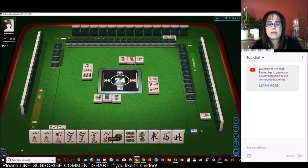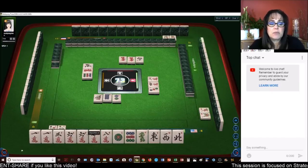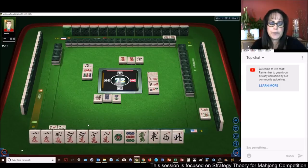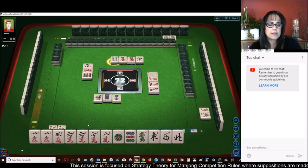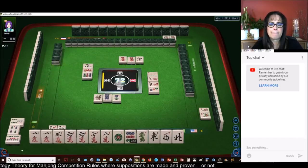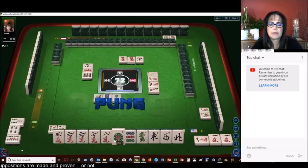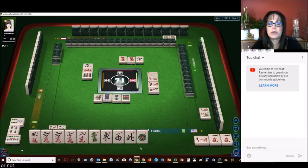We could chow maybe the seven, eight. If we get the right tiles, we might even be able to do a pure straight — that's kind of a long shot though. Pure straight is number 28, and that's 16 fawn. Chow. One character — a little pung. Pung. And let's get rid of the terminals here. Nine dots. These suits — we want cracks and honors. We want to pair up these honors.